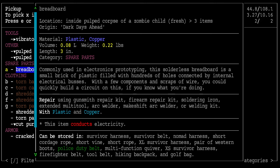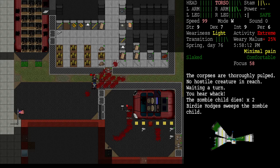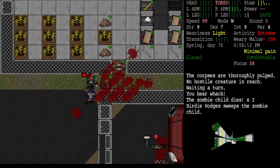A breadboard — I think we looked at this before. Solderless, small brick of plastic with a few components you could quickly build a circuit on. Mark Crump could build a circuit on that. Kanji Garakawa could not.